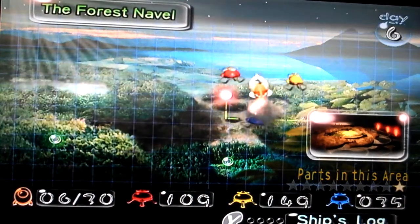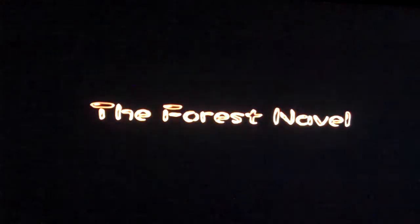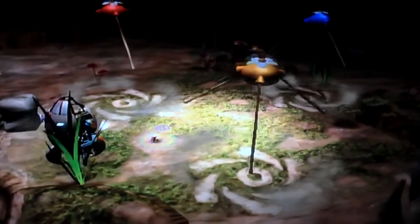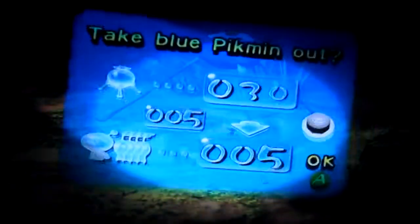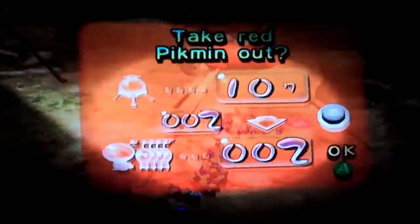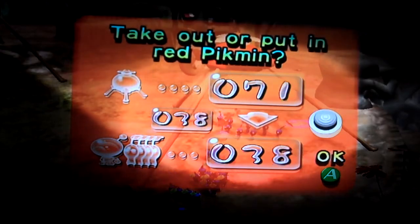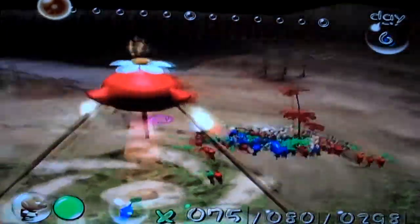Hey folks, we're back in part six. Let's go back into the Forest Naval. The fun thing about this is even though it's said to be somewhat of a cave level, I honestly really doubt that. What we're gonna do is grab some more pigments — there are still some in the same area I first encountered them. But first I'm gonna knock down some of these walls right here.